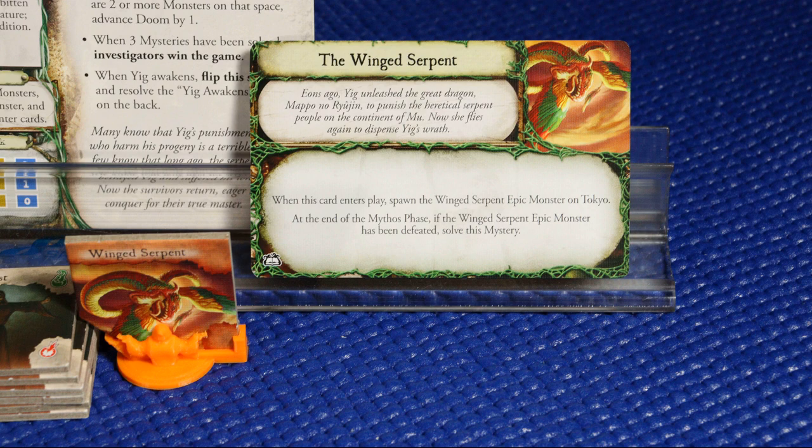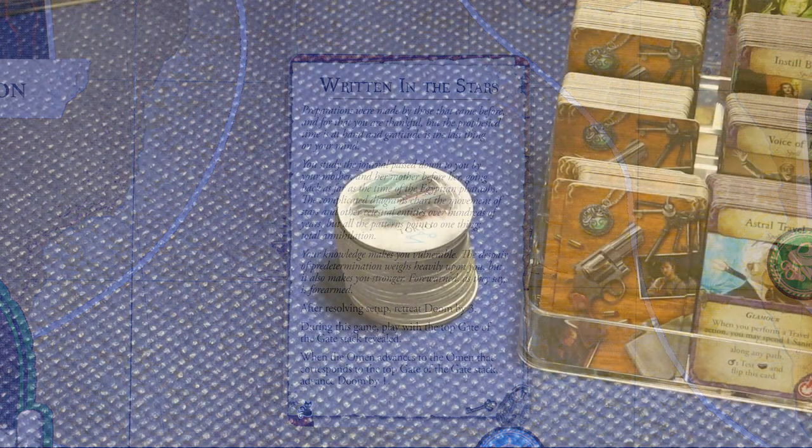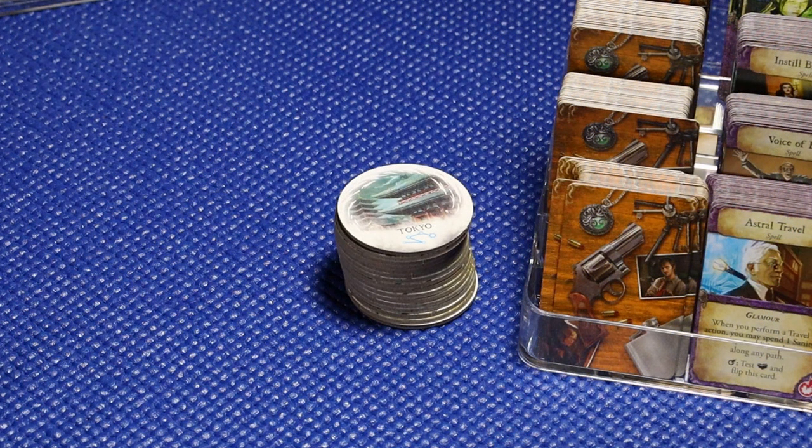We're playing with a prelude that's called Written in Stone, and part of that is that we're going to be playing with a revealed gate stack. The top gate is revealed at all times, but whenever the omen track moves to the color of that gate, the doom track will go down by one. Currently, our doom track is at eight. The next gate to come out is going to be, unfortunately, in Tokyo, so that will bring out another monster in Tokyo, in addition to that winged serpent that we want to defeat.